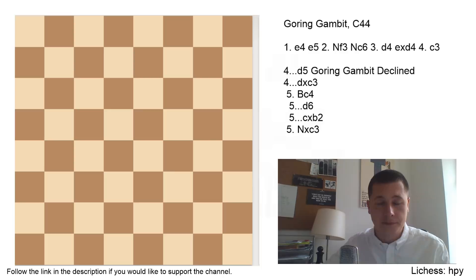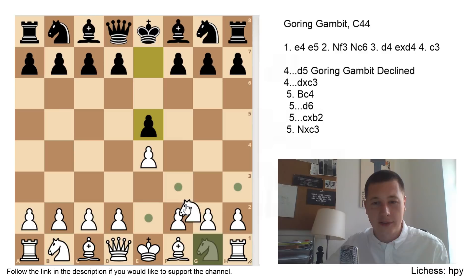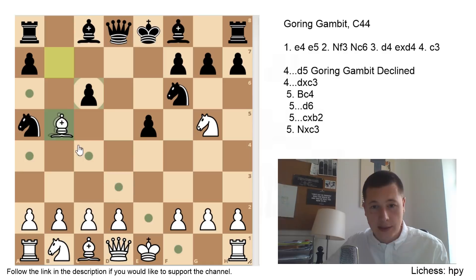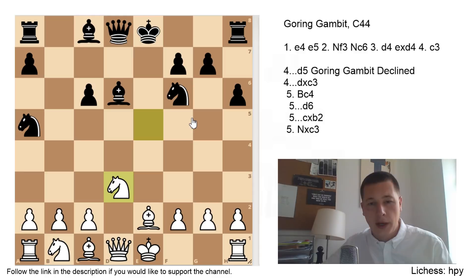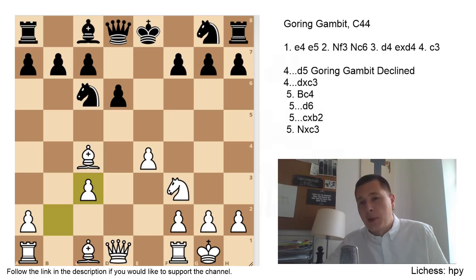So one of the main lines in the Italian goes: takes, takes, takes, after Be2, and you end up with White having an extra pawn but isolated A and C pawns — a pawn structure similar to what White has in this position. It's basically an aggressive way for Black to play against the Italian, and it's quite good. So I see no reason why this variation shouldn't be okay for White — it's playable. They have experience in the Italian with White pieces against that line, so I know that Black can be deadly.